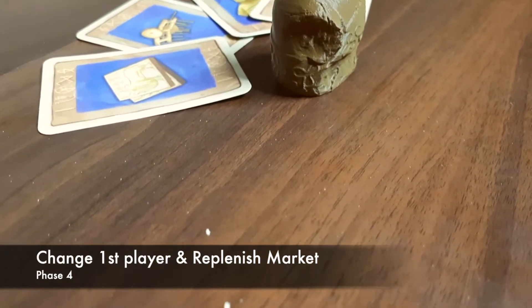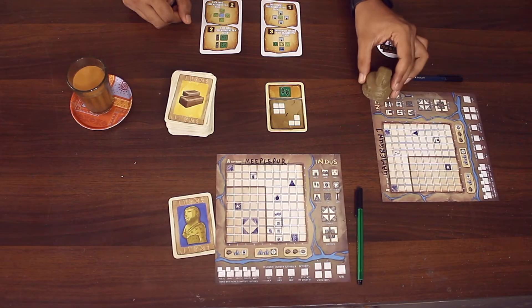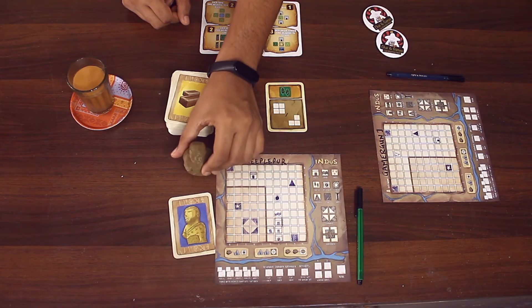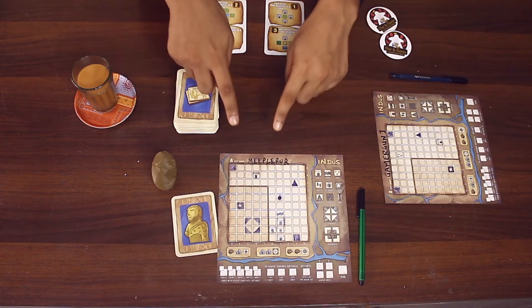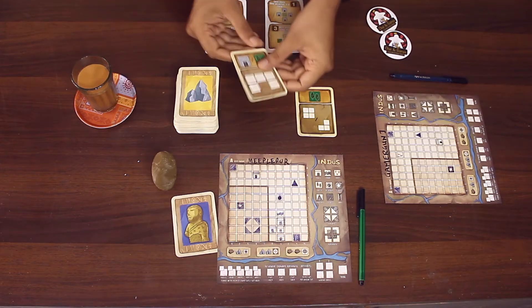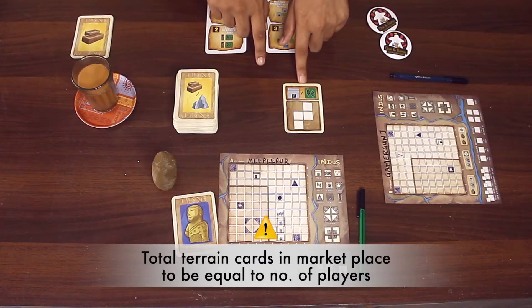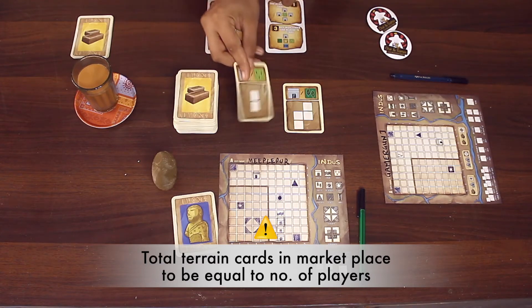Let's have a look at the replenish phase — it's a pretty simple phase. Change the first player by rotating the first player marker to the next player clockwise. Next, players have to replenish the marketplace by flipping the top cards from the deck to open new terrain cards. Make sure to only replenish the empty spaces; any leftover cards from the previous round shall remain in play.